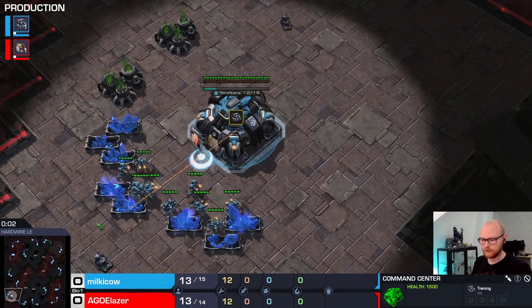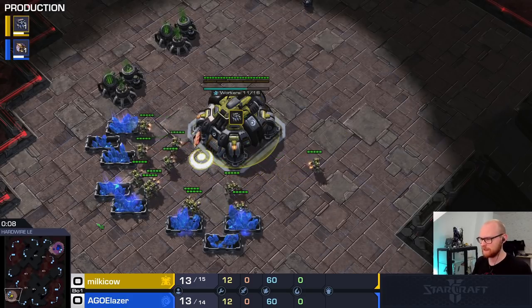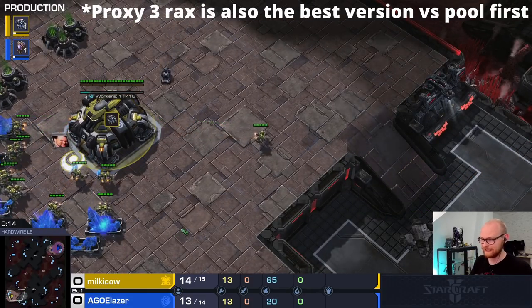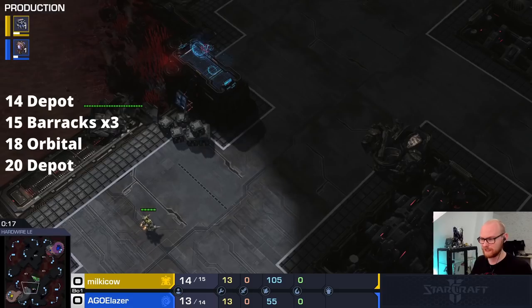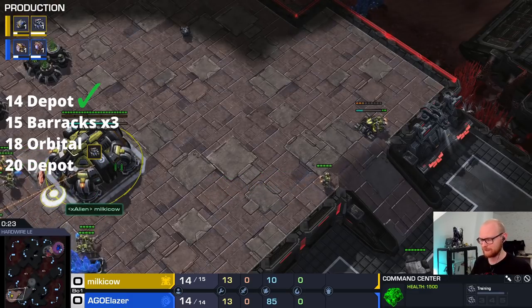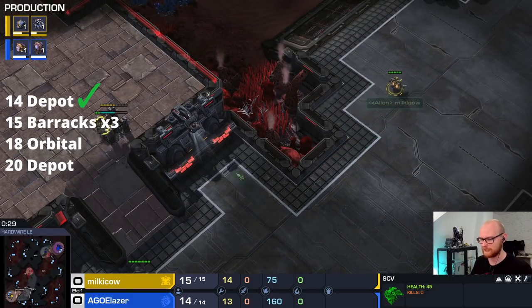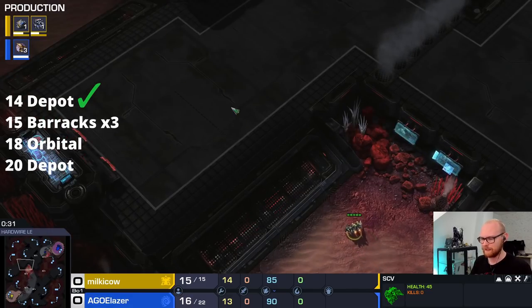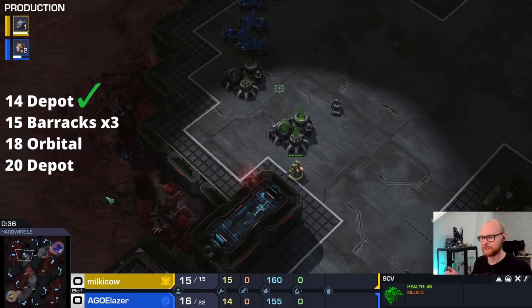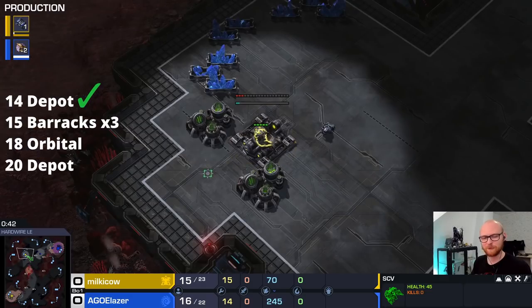The Proxy 3 Racks is already a little bit more complicated. It's not quite as difficult as the Proxy 2 Racks, but it has a little more strategy. The Proxy 2 Racks is pretty much a macro build at this point — you never want to kill someone with it, and if it does happen it's kind of a fluke. Proxy 4 Racks is always all-in, and Proxy 3 Racks is a little in between. The timings are slightly different: with Proxy 4 Racks you go 13 barracks, 13 barracks, etc., but here you usually go 15, 15, 15. You can adapt to 14, 14, 14 to make it more of an all-in.